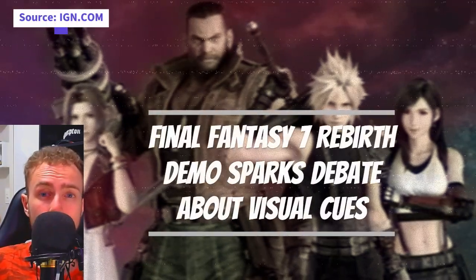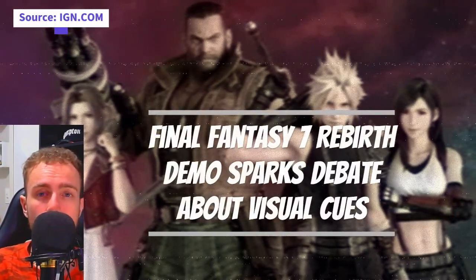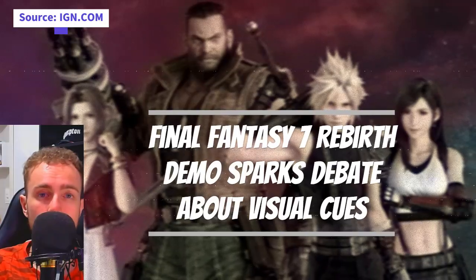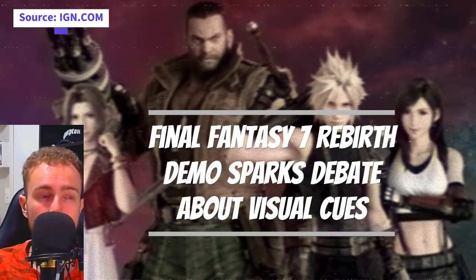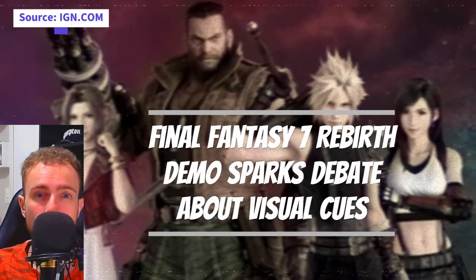Hello everyone. The Final Fantasy VII Rebirth demo introduces yellow paint as a visual cue for platforming, prompting discussions about its role in modern gaming. While some players appreciate the guidance, others criticize it as excessive hand-holding.